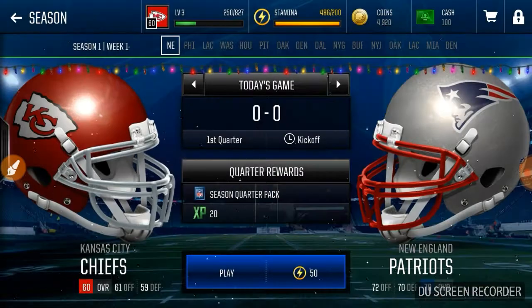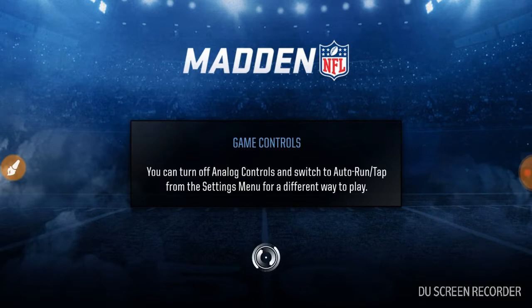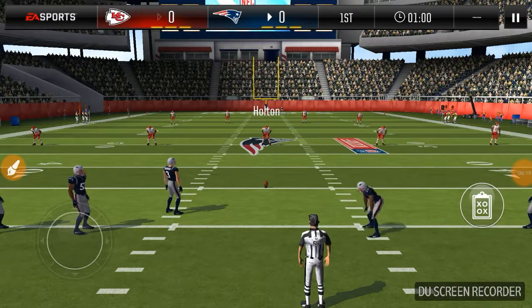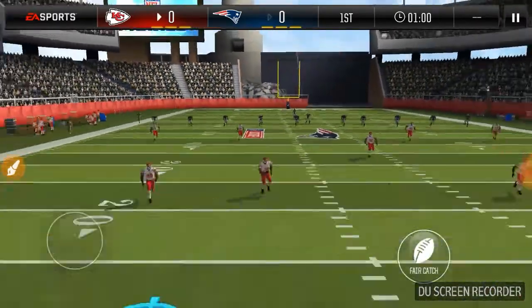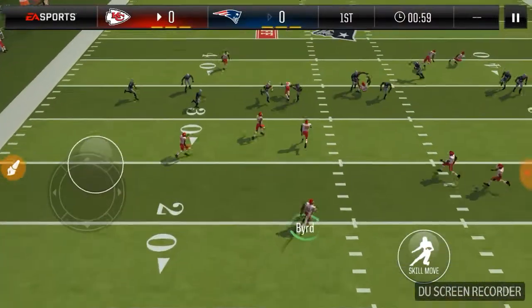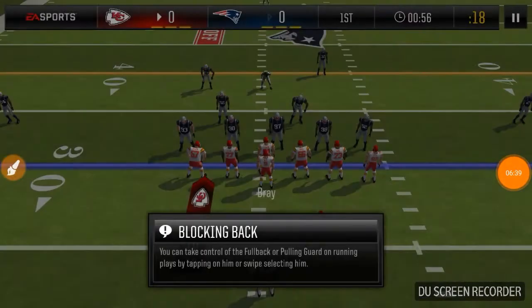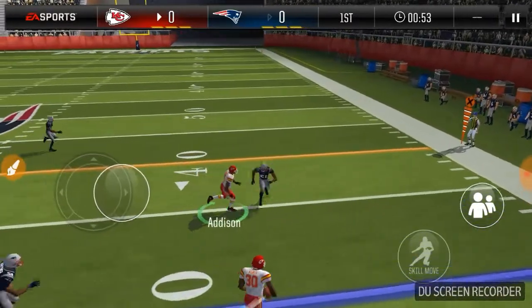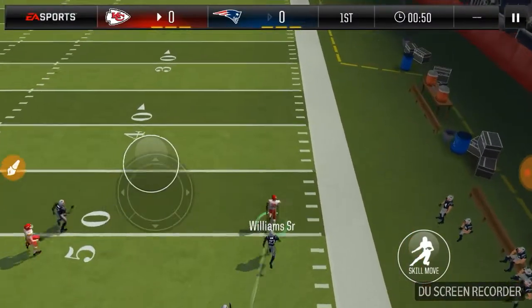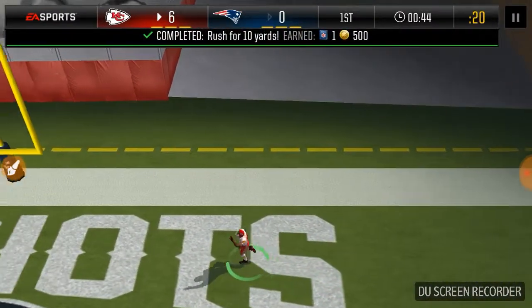It wants us to do a season game. We will do that. We'll receive first — I know kicking off would get us the ball in the second half, but let's start with the ball this time. Holton is returning for us. There was a challenge on this last one — we have to get 10 rushing yards. And we're about to do it. Is this a touchdown? This is a touchdown on the very first play from scrimmage! William Sr., go — touchdown, Kansas City Chiefs.